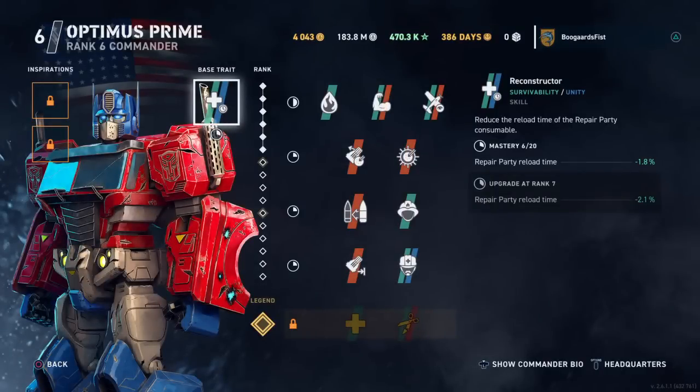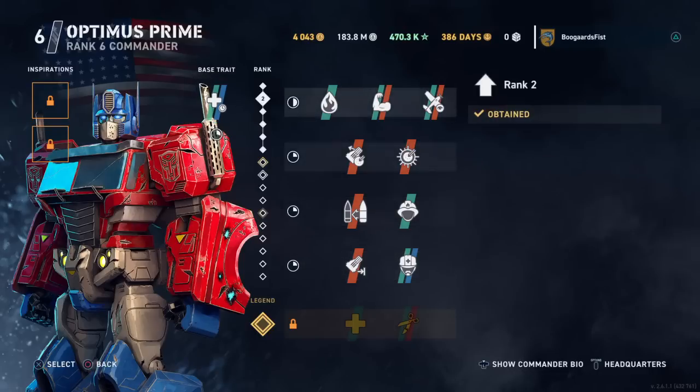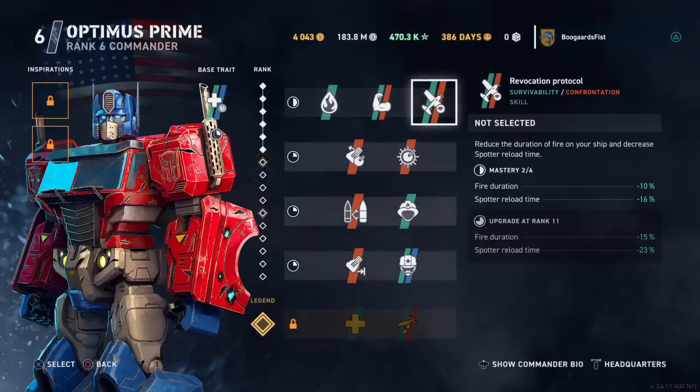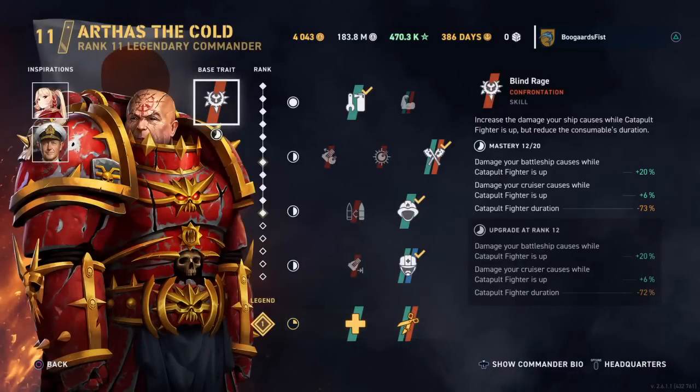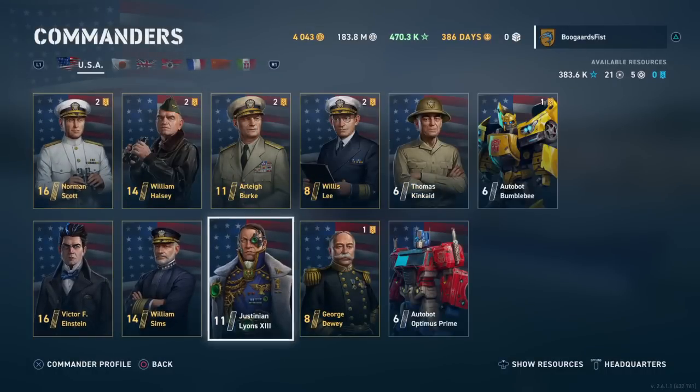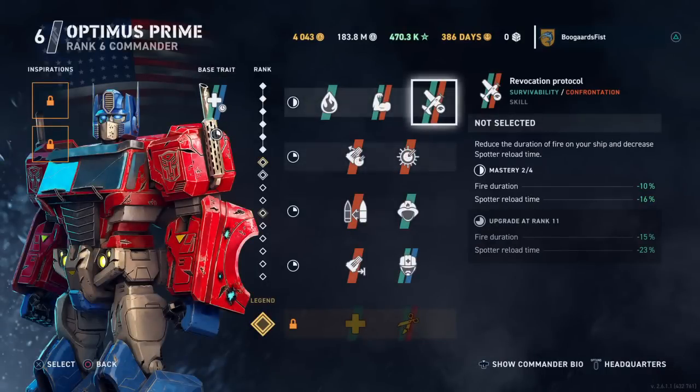Autobot Optimus Prime — this is the American Battleship Commander. His base trait reduces the reload time of the repair party consumable by 0.3 per level. So that's not too bad — cycling through the repair party. It looks like primarily a Lee build over here until we get to this: reduce the duration of fire on your ship and decrease spotter reload time. Fire duration — of course, Battleship players' main complaint these days is getting burned to death, and anything that can mitigate that you're going to welcome. You can get a 20% reduction at level 11 legendary, which isn't that hard to get, frankly.